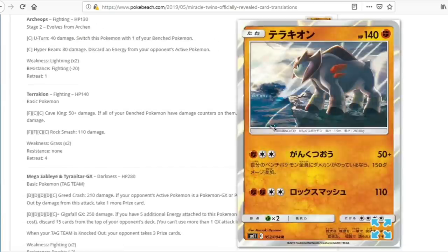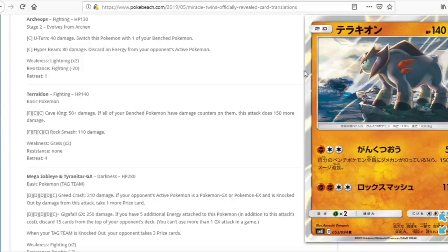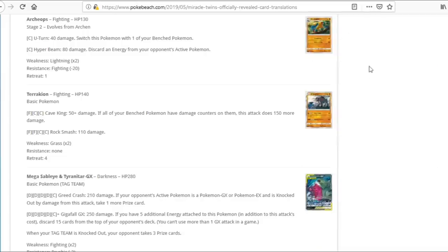We have Terrakion. It costs Fighting plus DCE, but we don't have DCE, making this pretty bad. If all of your bench Pokemon have damage counters on them, the attack does 150 more — a good amount of damage, but I don't see us powering this thing up reliably. Not a big fan.